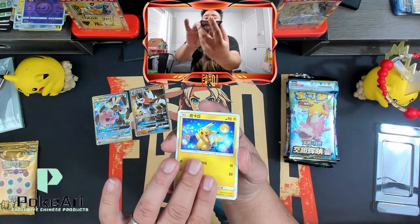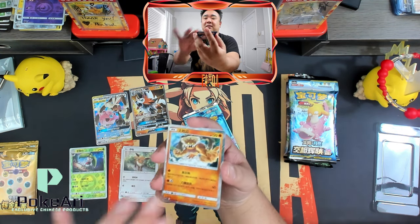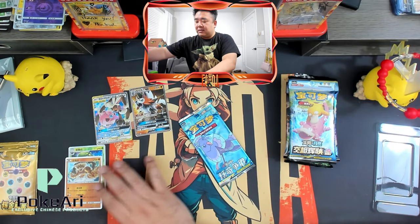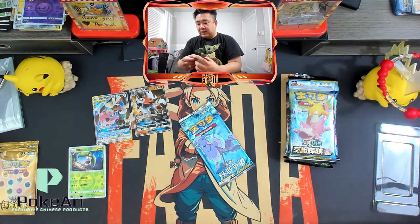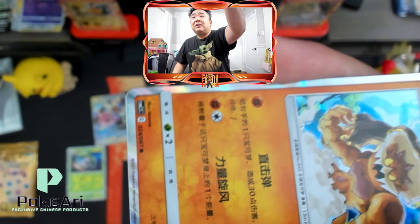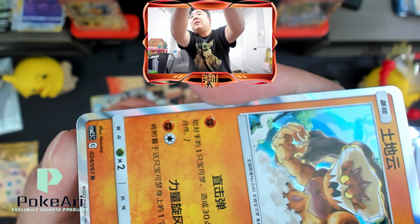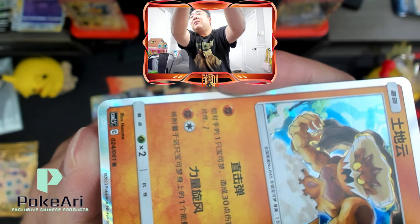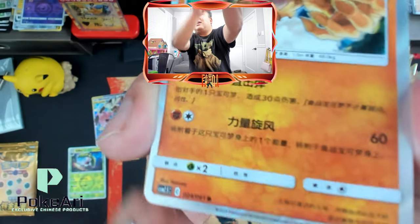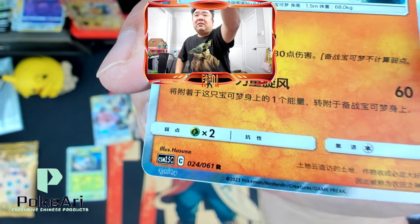Oh my gosh — Pikachu, Eevee! Look at that. It's raw. I wish you could see this. Look at that Pokémon right there. There's the Pokémon stamp — you can kind of see it. It's on the bottom left corner, which is kind of cool. That's cool.